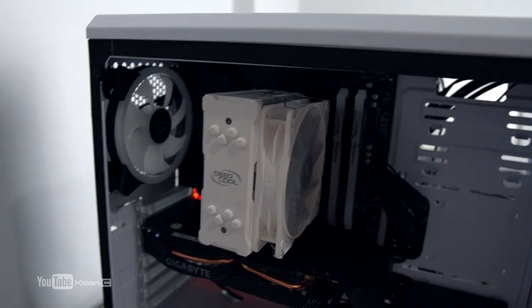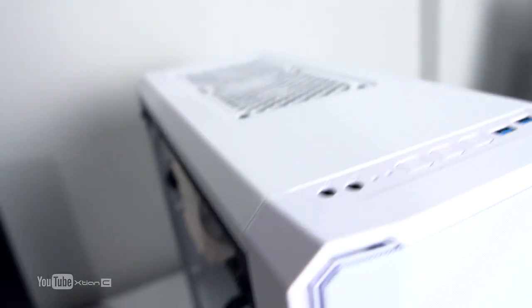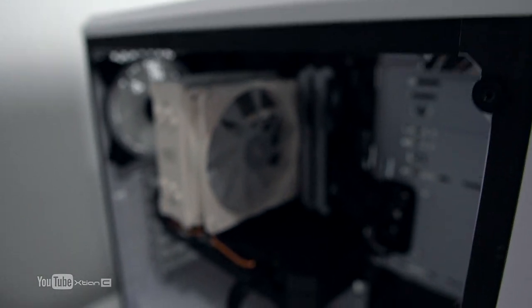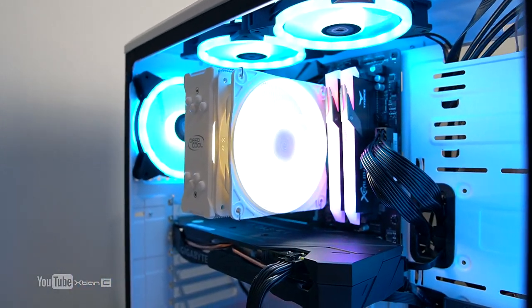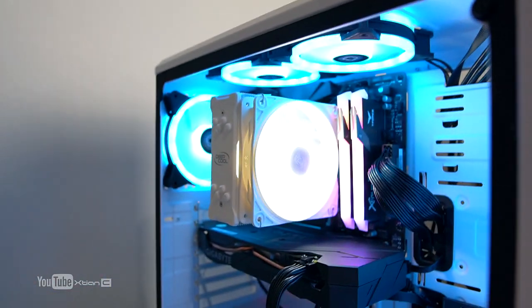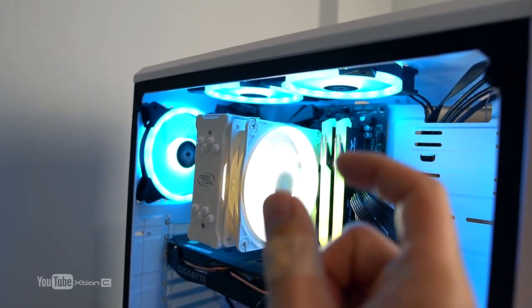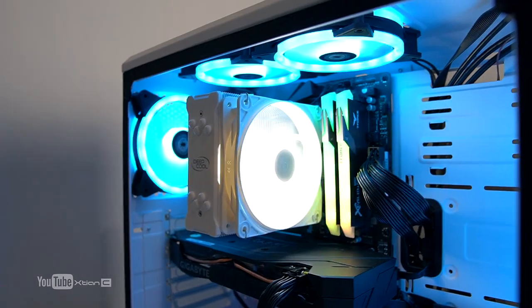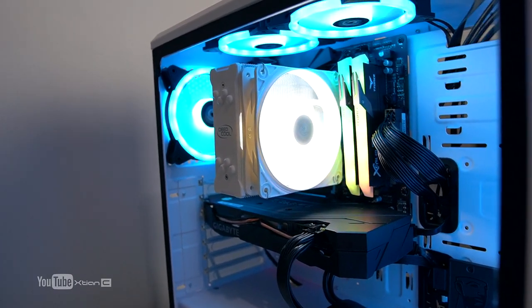The Deepcool Gamax GTE V2 White Edition is now installed. The fan frame in white looks great, though the cooler is a slightly dirty white compared to the pure white of the case. Let's turn it on. Note that this cooler is NOT RGB — it's single color only, with just a 3-pin connector. Now running Cinebench R20 — I'll show you the results after the fourth run.